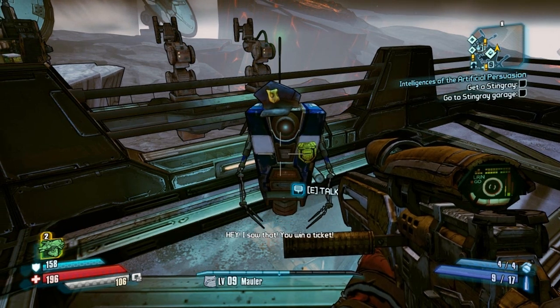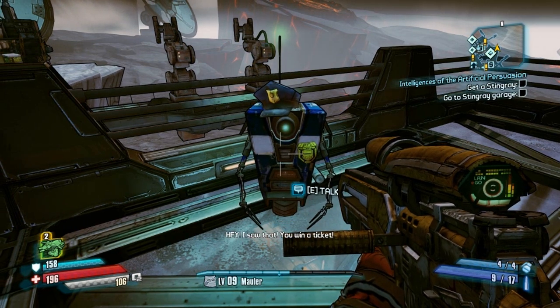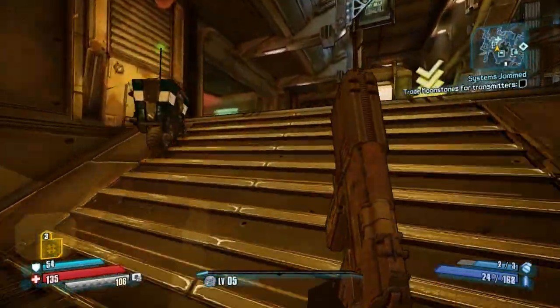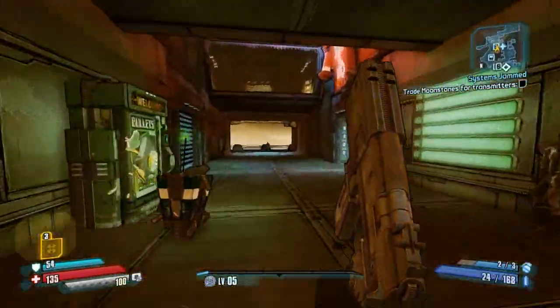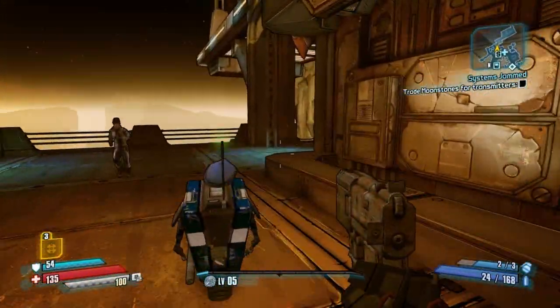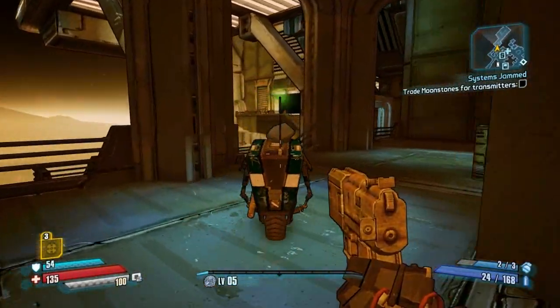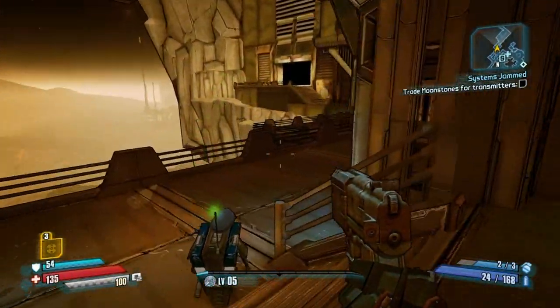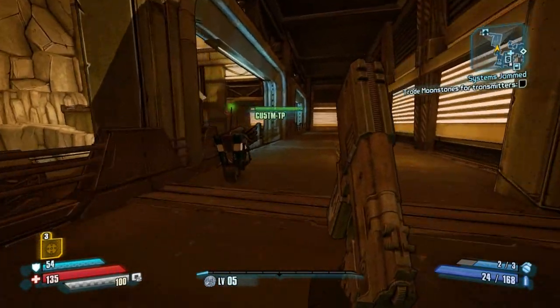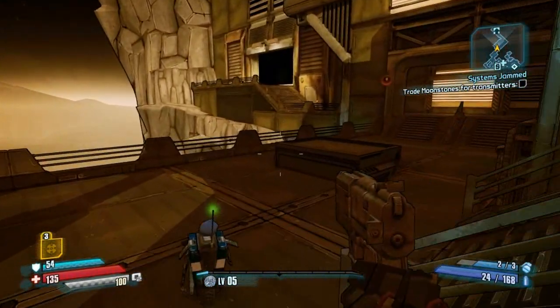We're going to start off with the Fair Cop challenge. For this, we need to get in trouble by Custom TP, and this guy can be found just roaming around the area. If you can't find him, he'll be in one of these spots, so just wait. He does wait quite a while in each spot, so you do have time to commit your crime.